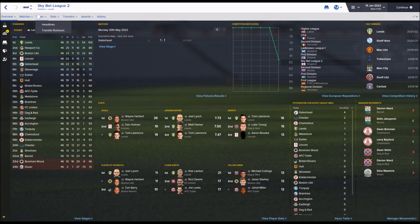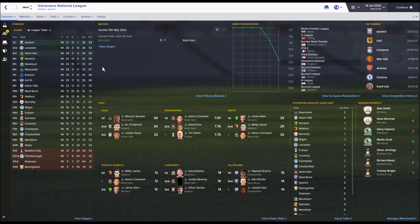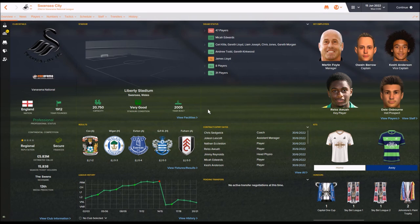The National League was won by Ipswich Town, and West Ham finally went up via the playoffs. Leicester had a good first season but just missed automatic promotion. We've still got Newcastle, Everton, Aston Villa, West Brom, QPR, Watford, Fulham and Wigan stuck there. Stoke, Bradford City, Peterborough and Swansea were relegated from the National League. Swansea City being relegated from the National League is a real shock - they have a one-star regional reputation and have been ruined by this database, though of course it could happen very differently if you download and play it yourself.